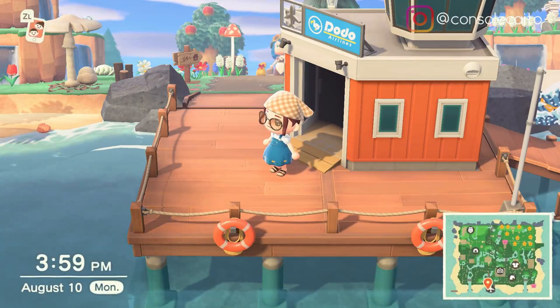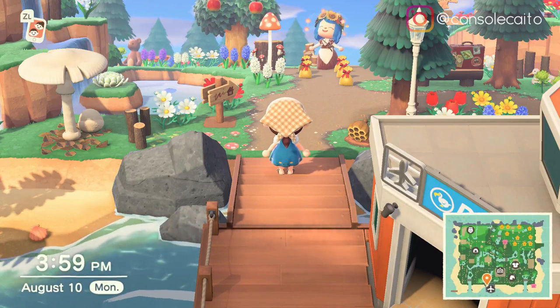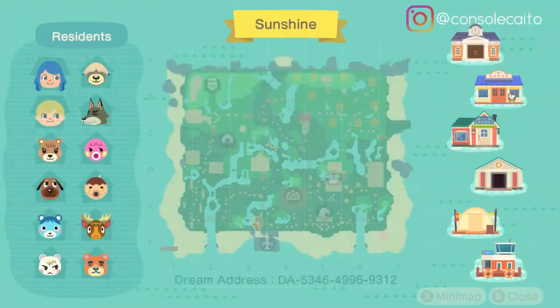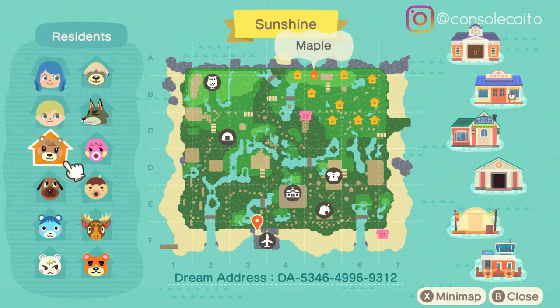Alright, here we are, and there she is! I already love this entrance, it's amazing. Let's look at the map really quick — her character name is Leah Bobia, so cute!